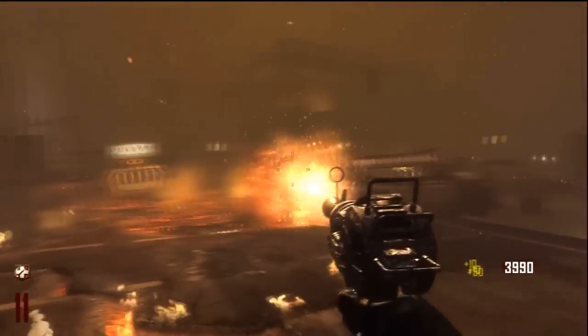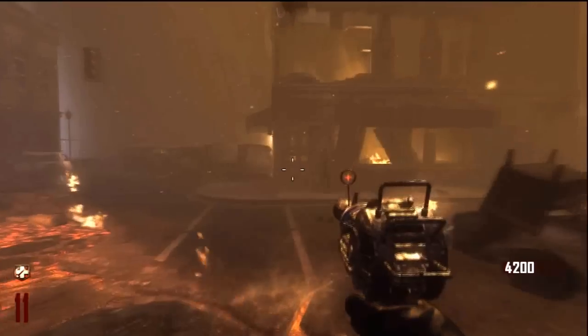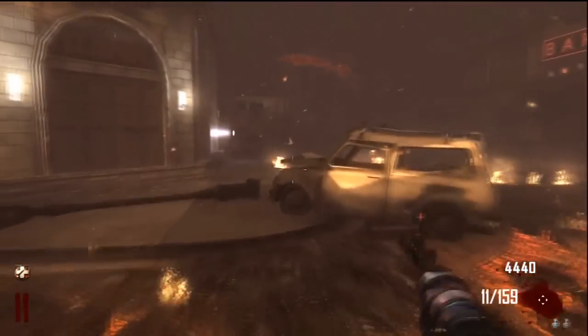The Ray Gun un-Pack-a-Punched is powerful, but if you Pack-a-Punch it you're going to have a really good gun for a long time. You're going to be set to get to high rounds — that's just really good and that's what you want in zombies.